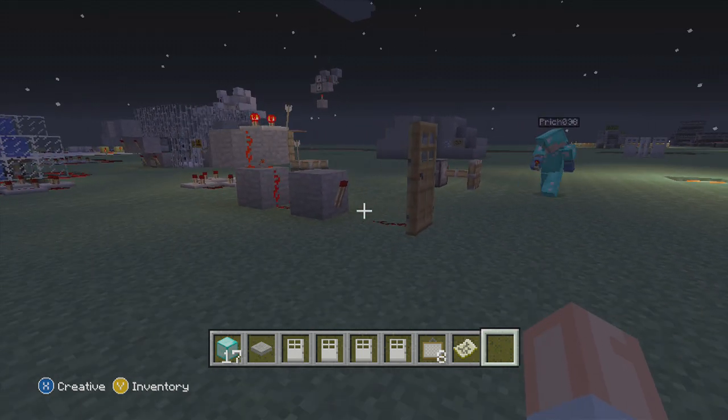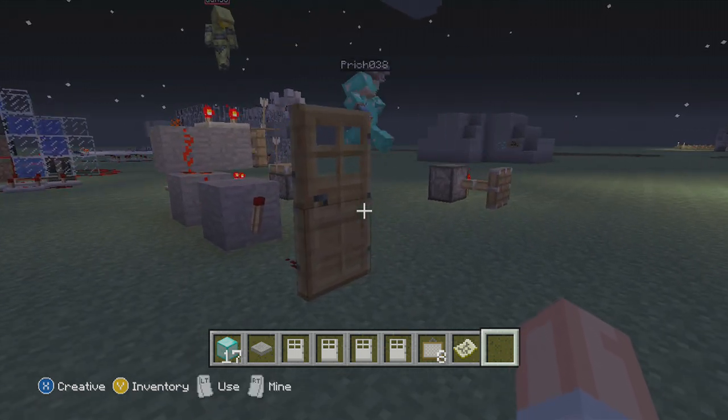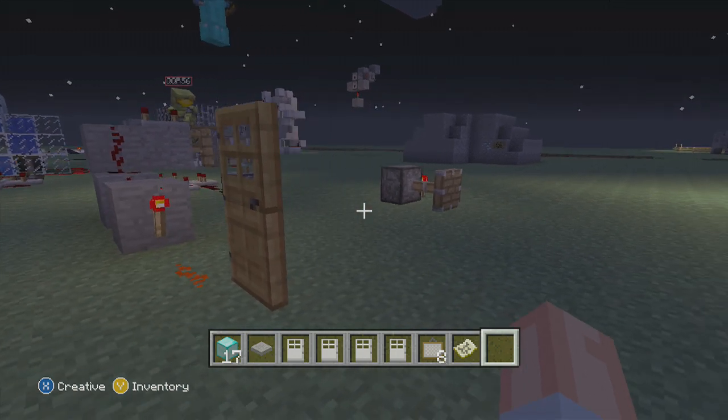The door's not in the right place. You've got an arrow up here on your pressure plate — oh, it's in the right place. One arrow.